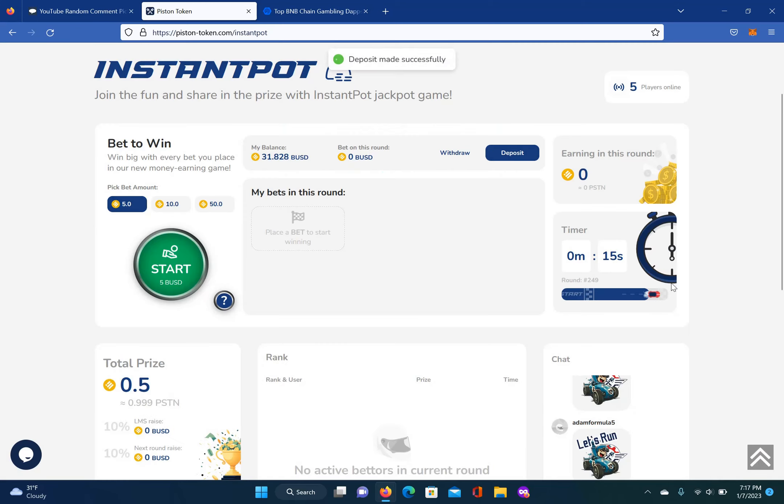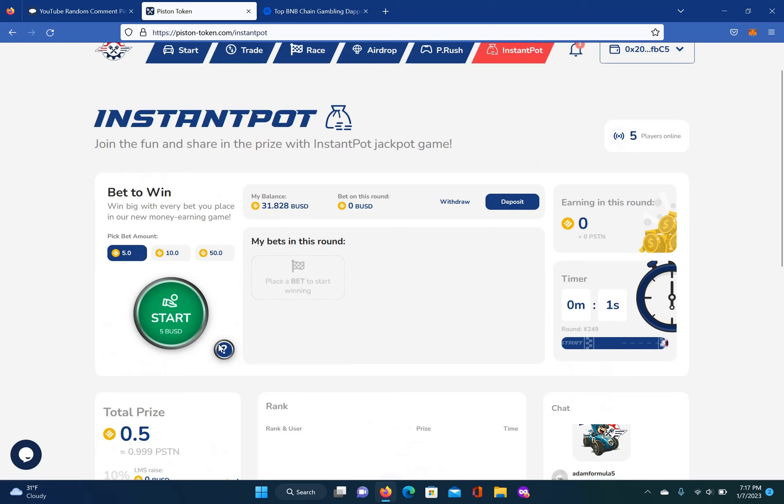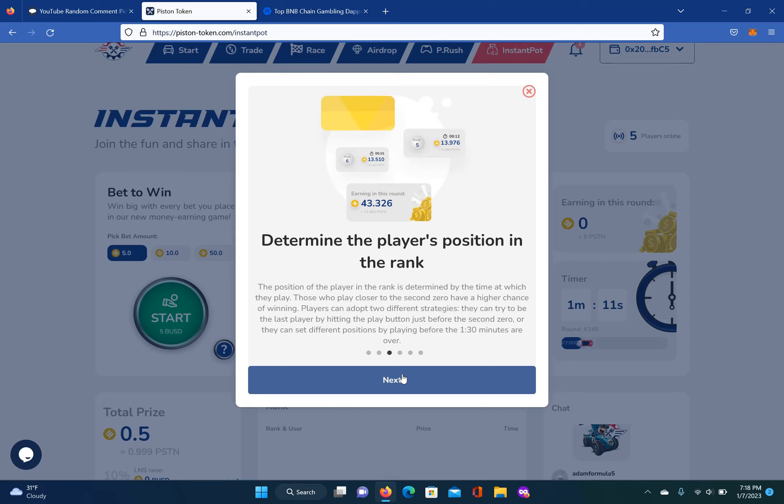It's very addictive, you guys — it really is. Once you put your amount in, you can see my balance. I've got $31 right there — I've been playing earlier. So how you get started: you select the amount you want to play — $5, $10, or $50 — then you play the game. Once players decide on the amount they want to play, they can start the game session by hitting the play button. The session lasts for a minute and 30 seconds. The last person who enters the game before the timer hits zero wins.